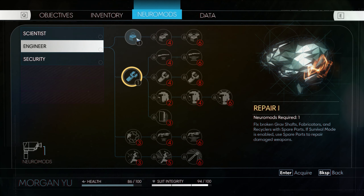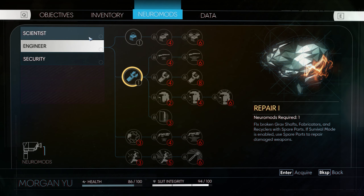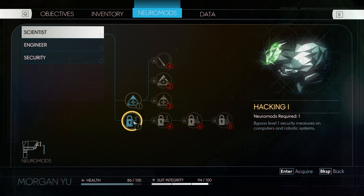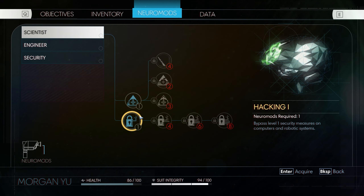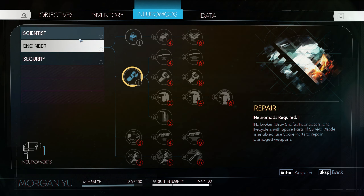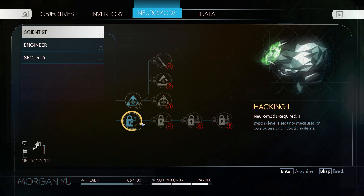I want to do Repair, but I also want to... I don't want to do Leverage right now. There's a lot of things I could lift up, but right now I think I can hit things to make them die. Eventually I'll need things like Leverage. Let's try... I kind of want Hacking too. So it's really between Repair and Hacking. I think Hacking will give me more access around the station, and Repair will let me fix grav shafts, fabricators, and recyclers. I've got to pick one. There's a door back there I think I can open. Let's start with Hacking.